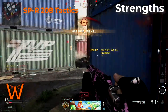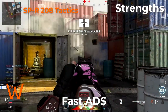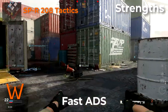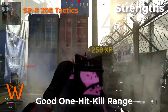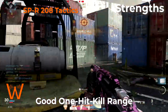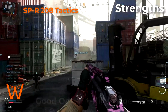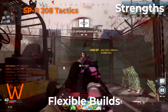Let's get right into the strengths of the SPR. The first is that it has an extremely fast ADS for a sniper rifle. I'll probably refer to it interchangeably as sniper rifle and marksman rifle because it plays like a sniper even though it's in the marksman rifle category. That just means it has a lot of fun attachments for essentially quickscoping. It's also got a great one-hit kill to the upper chest and head at close to medium range by default.